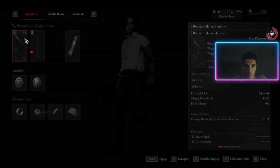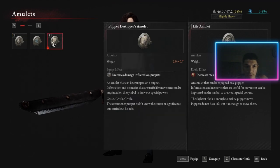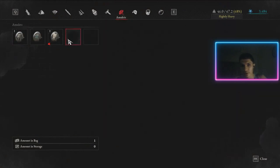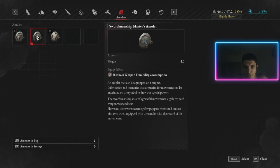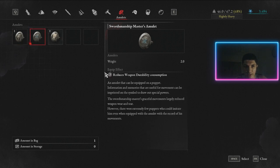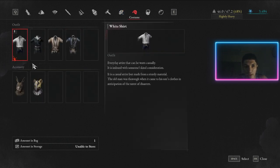Moving on to life amulets — you can equip only two. I currently have three amulets: one increases max HP, one reduces weapon durability consumption making your weapons more durable, and one increases damage inflicted on puppets. There are up to five you can find, so go through them when you find them.